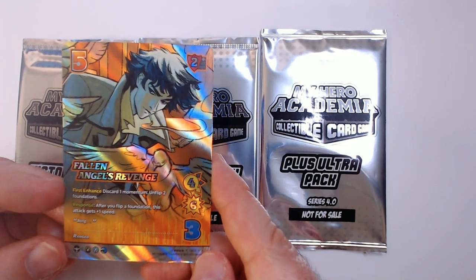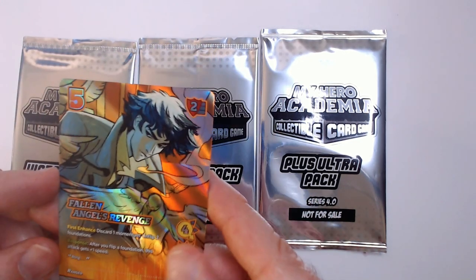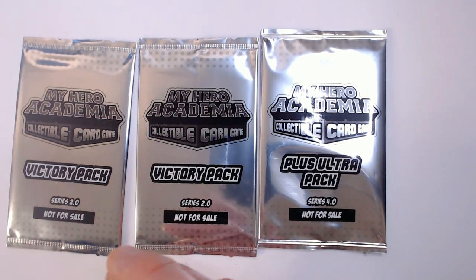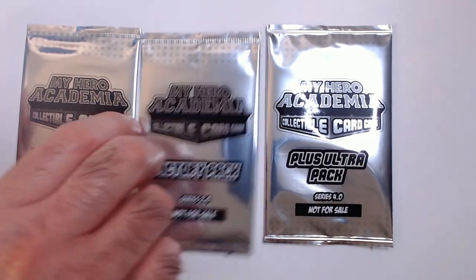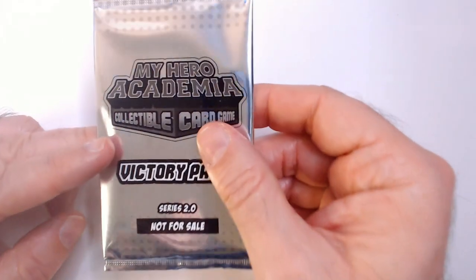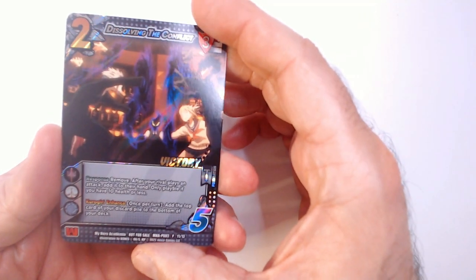It unfolds some foundations and they get some more speed, and Spike gives speed — so a nice foil there. Let's open the 2.0 first. Series 1.0 has already rotated, so there's no need to buy series one if you want to get into this card game, unless you're just collecting for the art, which is understandable. Just one card in here — this is Dissolving the Conflict, a foundation card.